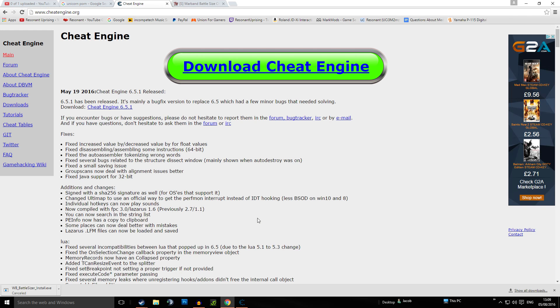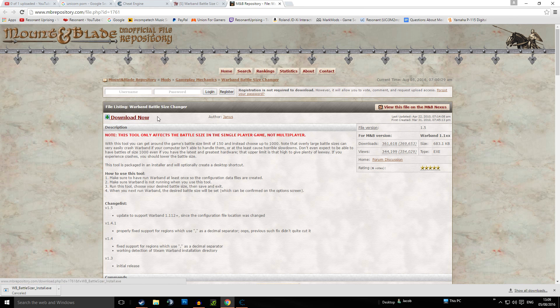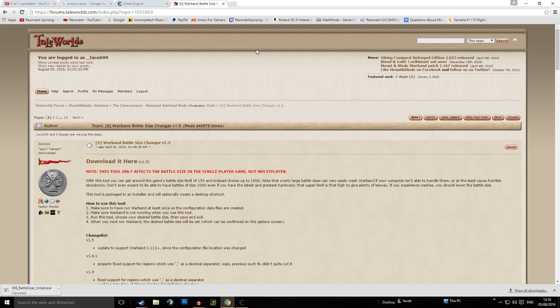You're going to need to download two things, or either one depending on which you want. The first thing is Cheat Engine — basically it's a debugger where you can change values of numbers in programs and games. Go to the first link in the description and download it. Then go to the second link and download the Warband Battlesizer.